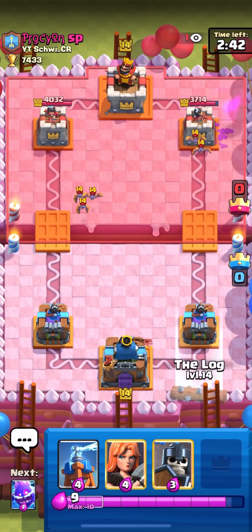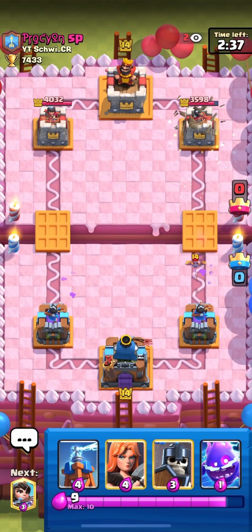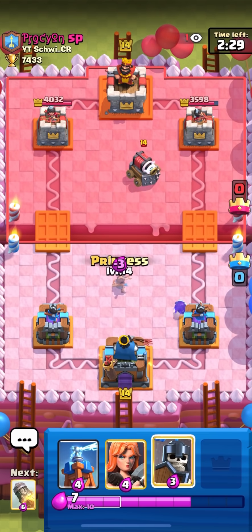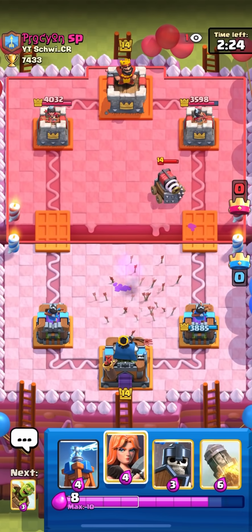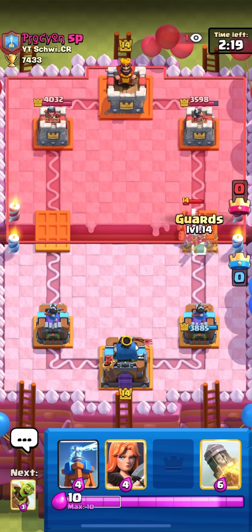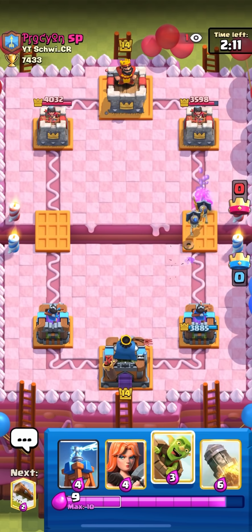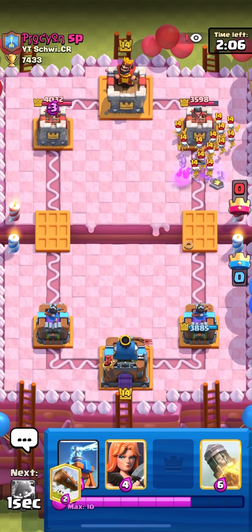I get some nice damage there with the Goblin Barrel. I'm going to go for a Log on the tower here. I'm going to go for E-Spirit in the back — he went for a Sparky, so I'm just going to go for a Princess here on the Sparky. He goes for Arrows — I kind of have to leak here until I can go for my Guards. I don't really have anything that's worth cycling, so I'm just going to go with my Guards after leaking some Elixir. I'm not going to go Barrel straight away because he's just going to Skeleton Army on these Guards, so I'm just going to Barrel on the left.